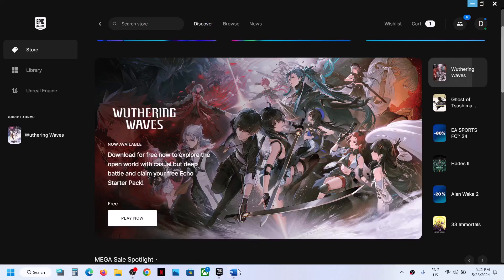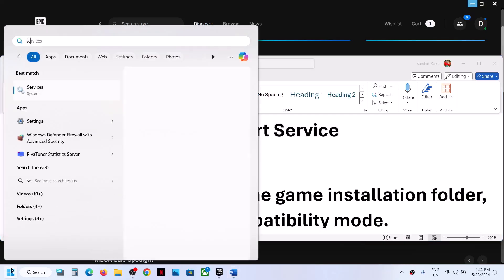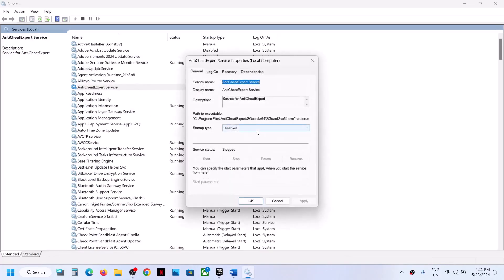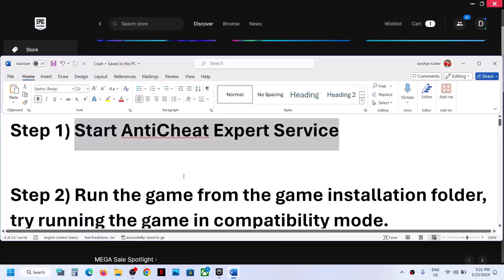The first step is to start the anti-cheat export service. Type 'services' in the Windows search box and then click on Services. Find the anti-cheat export service and double-click it. Set the startup type to Automatic or Manual, click Apply, click Start if highlighted, and then click OK. Now launch the game and check if you're still facing the problem.